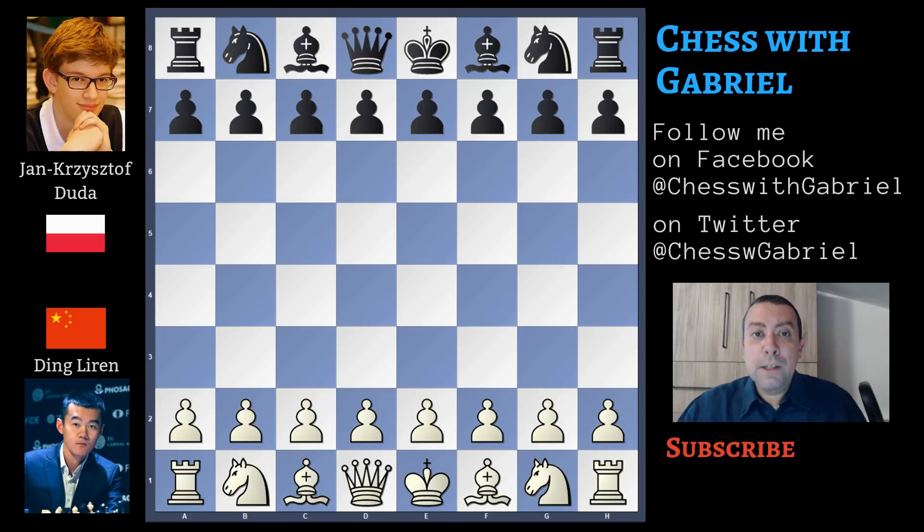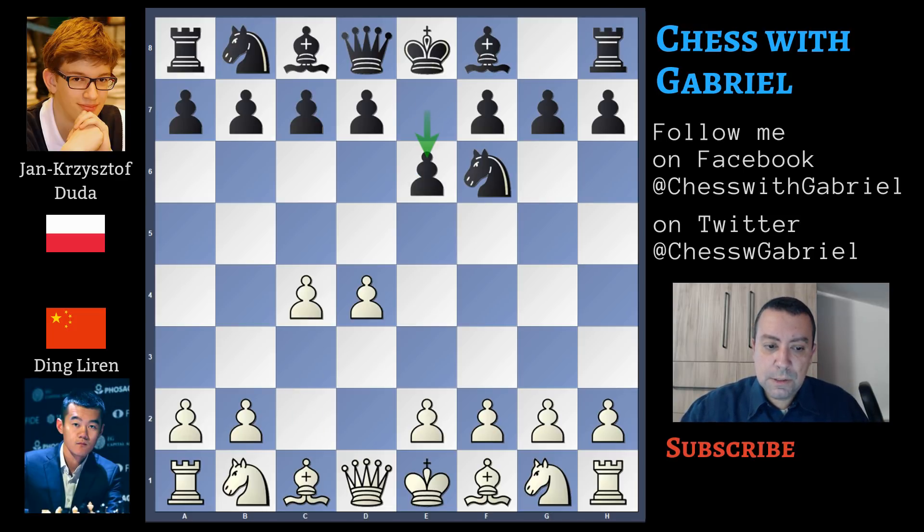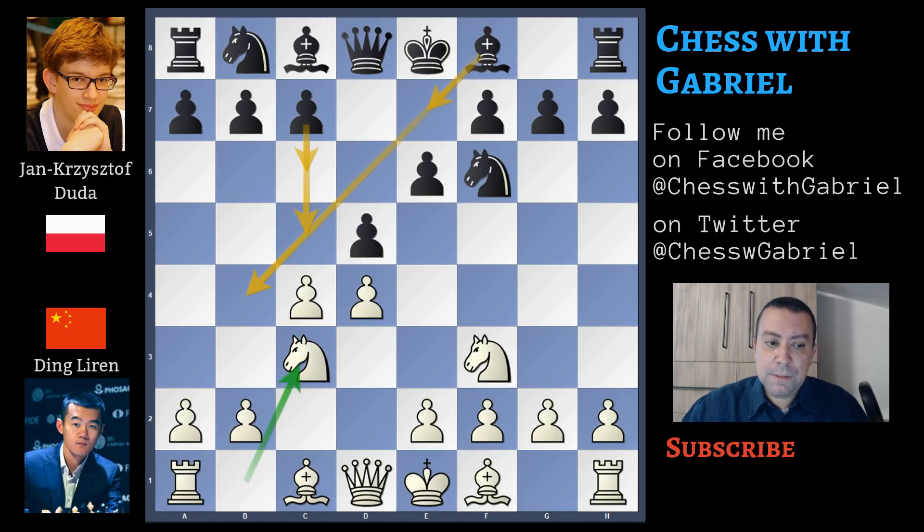If you like my content and want to support my channel, don't forget to like the video and subscribe. Now let's start with the game. Ding Liren plays d4 and Duda answers with knight to f6, c4 e6, knight to f3, d5 and knight to c3.